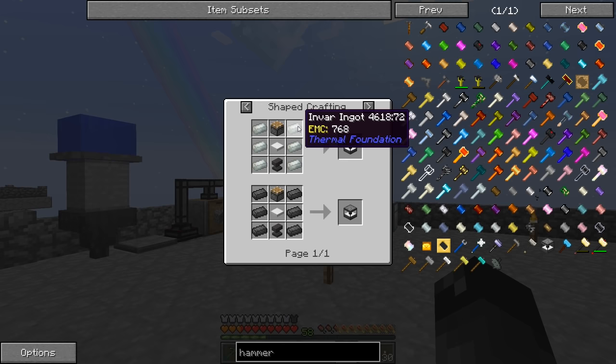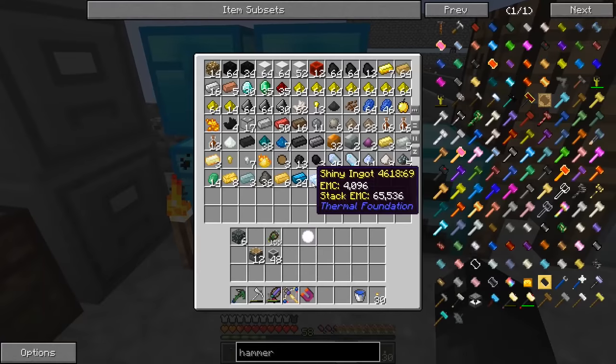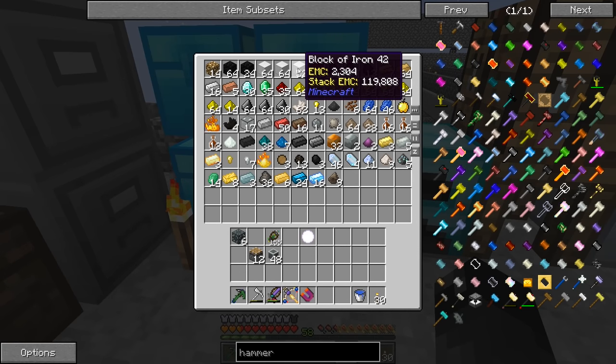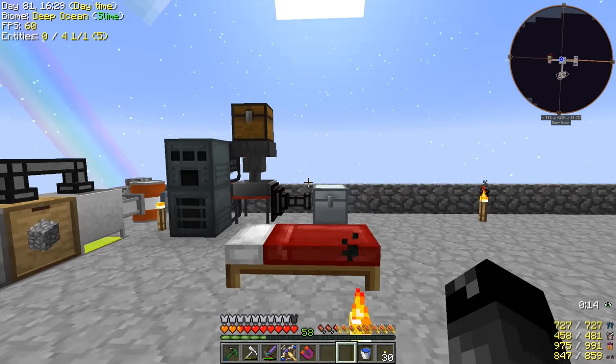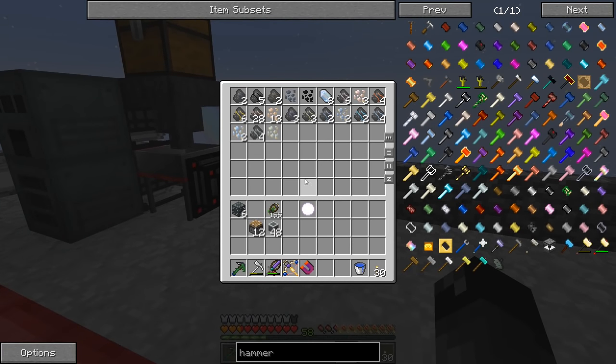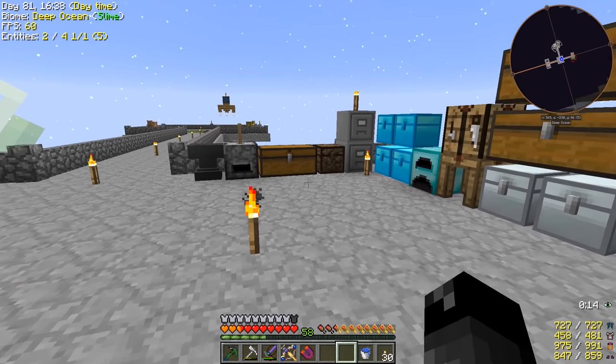So we need to make some of these automatic hammers, so we're going to need some invar. Invar is made from iron and nickel, and I believe we have a lot of iron — we almost have three blocks of iron at this point. All the different resources we've been collecting just from this automatic sieve right here. Each time it sieves something, we get one piece of broken iron, so that is a lot of iron that we're collecting.